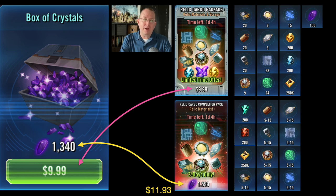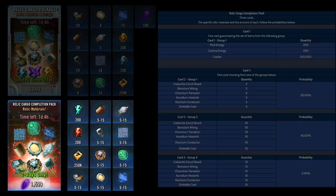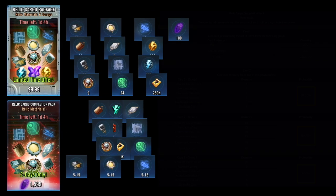Something else to take into consideration is that the completion pack has three variable outcomes. You have a 50% chance of getting only five relic upgrade materials, a 45% chance of getting 10, and a 5% chance of getting all 15. The odds of that 5% are the same as rolling a 20-sided die and getting a 20 — in other words, very low. Don't count on it, and I'm not going to consider it here.